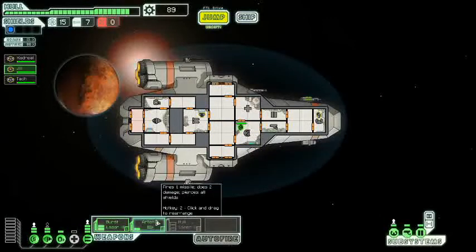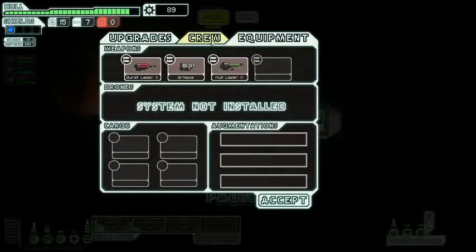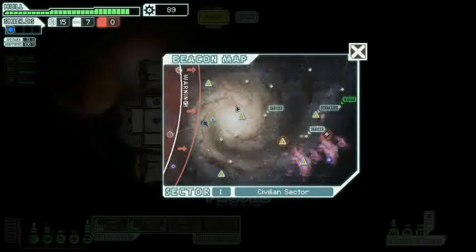There are a couple of different types of weapons in the game. You've got burst lasers, which damage shields. You've got missiles, which completely go through shields and have a chance to burst through the hull. You also have beam weapons, which can attack and damage multiple rooms but can't go through shields. And ion weapons, which take down systems but do no hull damage. So there's a variety of weaponry, which is nice. I could upgrade some systems, but three power is a little more than I'm willing to pay. Plus I'd have to upgrade the reactor.